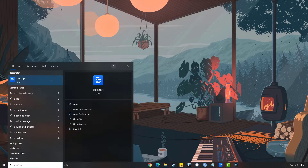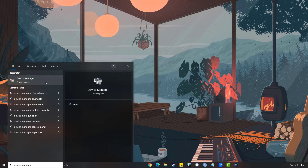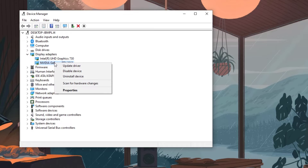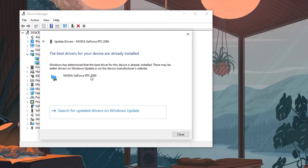To update your graphics card, type Device Manager in the search bar on your desktop, then click the Device Manager icon that appears in the results. This will open the Device Manager. Click the Display Adapters icon to list the display adapters you are using. Right-click the GPU card you are using to play and select Update Driver. Choose Search Automatically for Drivers. Windows will now search for new drivers.